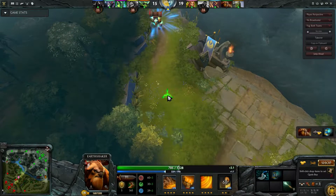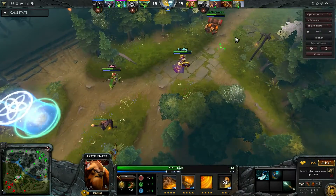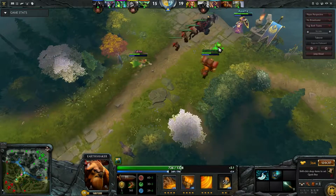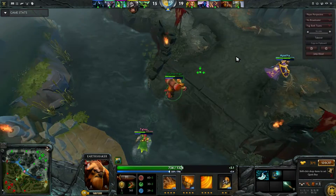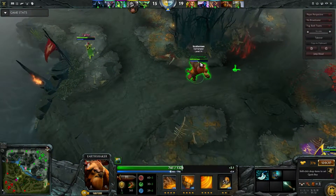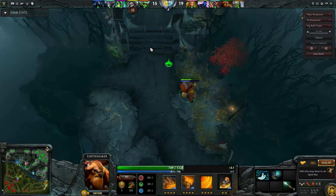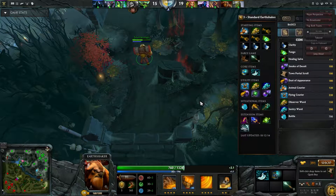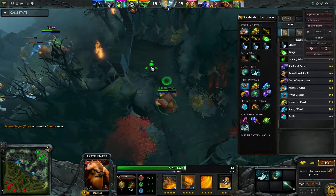I have my arcane boots at pretty much 30 minutes in and I already used them — that's good. We've got quite a few tier 1 towers and they've got two of ours. There is a regeneration rune — unfortunately I didn't see it so I'm not going to get the benefit of it. Trying to decide what my next item should be. I can see it in the item guide but I can't open the shop myself — not quite sure what Aghanim's Scepter does on Earthshaker, but it will give me lots of health, so that's good.